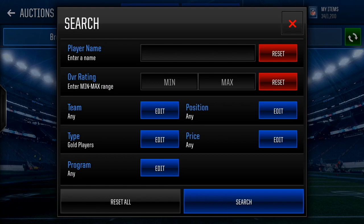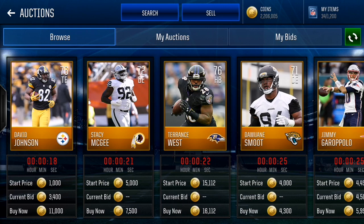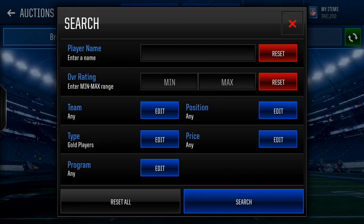Last video I talked about a pro pack method. Today it's just gonna be all about sniping - nothing to do with sets, nothing to do with the store or live events. Today is strictly on the auction house and how we can make coins. Sniping basically works like this: let's say I was sniping for this David Johnson - if he goes for 4k, I want to snipe him for 2k so I can relist him for 4k. It's a concept of buy low and sell high.